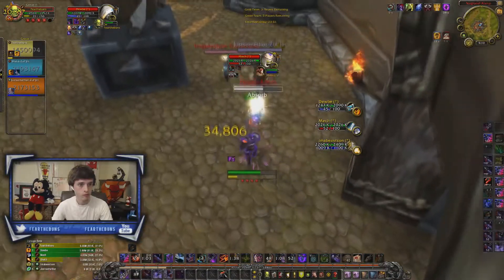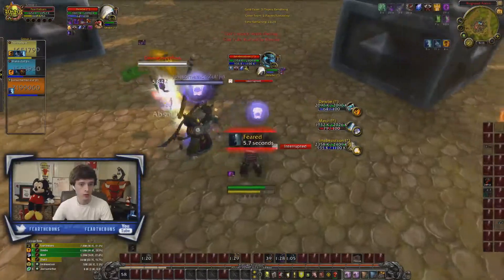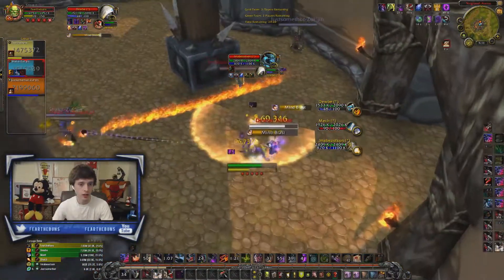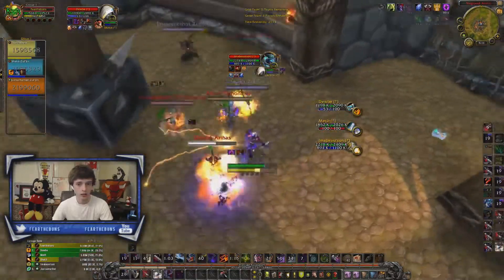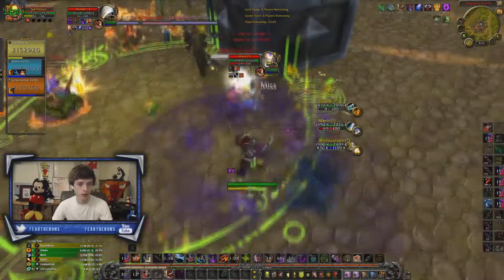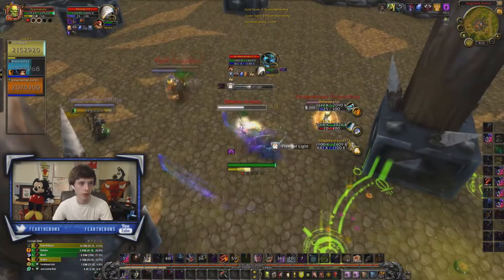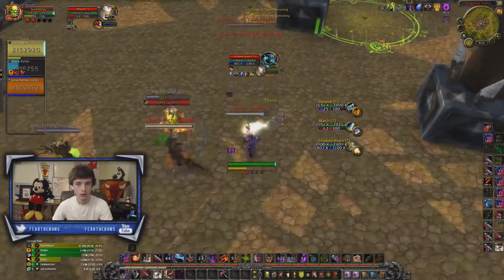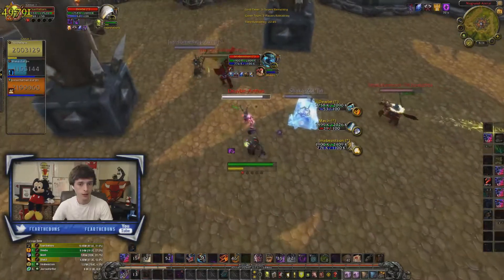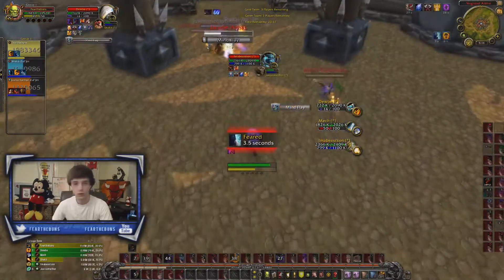I'm able to blind off the sheep, trinket the fear to continue pressure, and land full stuns into the spriest which forces his dispersion — so we're fairly ahead. I look to get a stun on the warrior but we overlap it with sheep, which was a miscommunication between me and the mage. We continue getting pressure onto the priest trying to force more cooldowns from the paladin. Our druid goes for some cross-CC but gets hog'd. The double fear goes out onto me and the resto druid, I use cloak of shadows, land a full stun on the paladin, but ignite breaks the sheep. Our druid ends up caught in bear form in a hog fear, and the pressure shifts completely to their side.